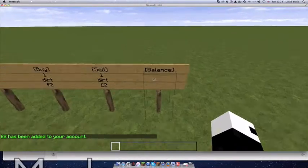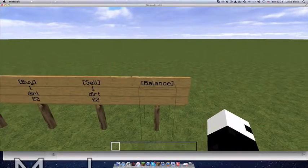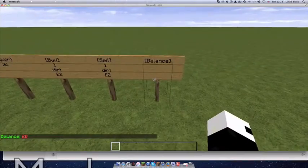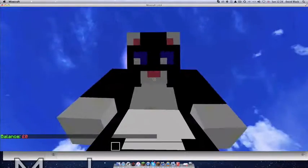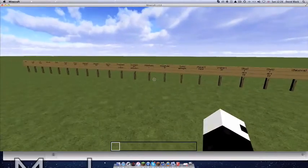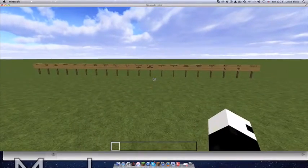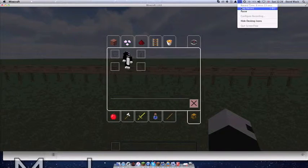This is the balance sign, which basically means you can look at your balance. All you need to do is right-click it and it will show you your balance — I've got nothing at the moment. It's just laid out like that and it's really cool. So that's everything for the signs. This video has actually gone quite well, but now I'm going to hop into the config.